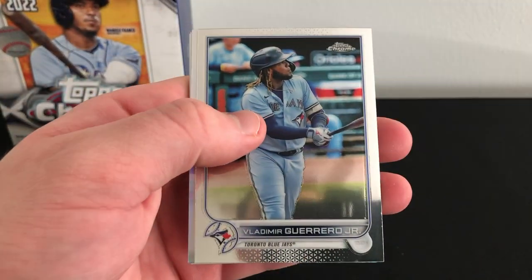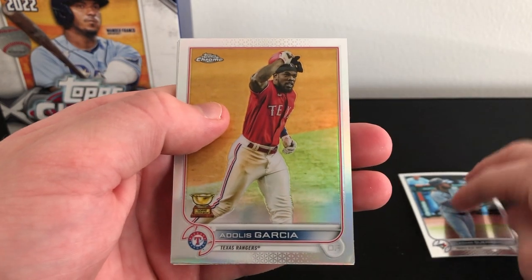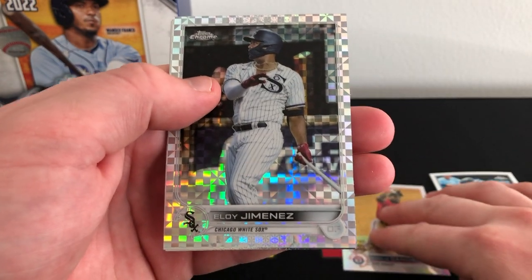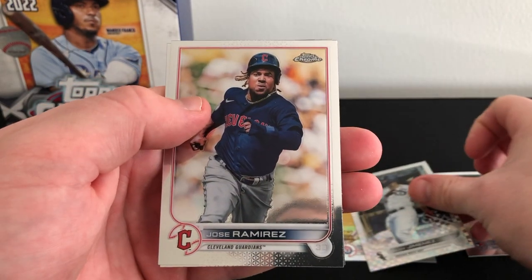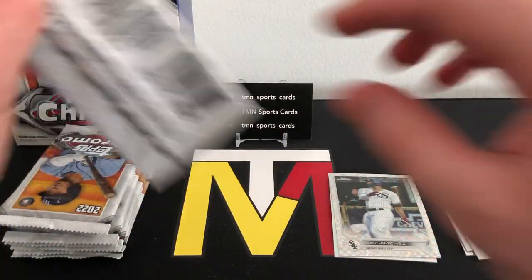Should have one x-fractor per pack like I said. Starting off with Vladi, a nice refractor, and here's Adolis Garcia — just a base refractor. Our first x-fractor is not a rookie: Eloy Jimenez. Then we have a Jose Ramirez and Adam Frazier base. So uneventful pack number one.